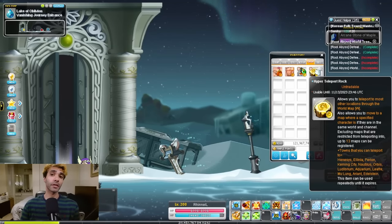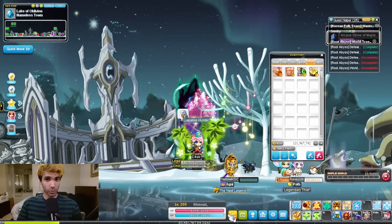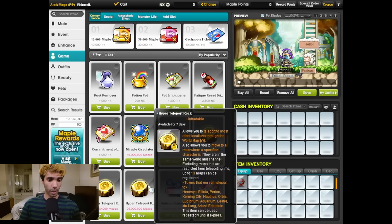Hyper Teleport Rocks are borderline necessary to be able to move around in MapleStory. They allow you to click on places on the map and teleport to them. If you are playing in Reboot, you can buy these Hyper Teleport Rocks in the cash shop for Miso. They are located under the games section in Convenience. I'd recommend buying the 1-week one as it's most efficient.